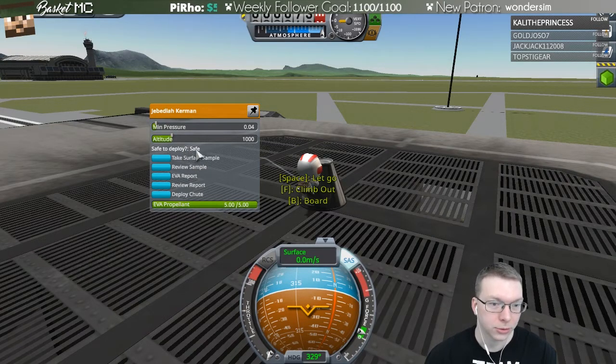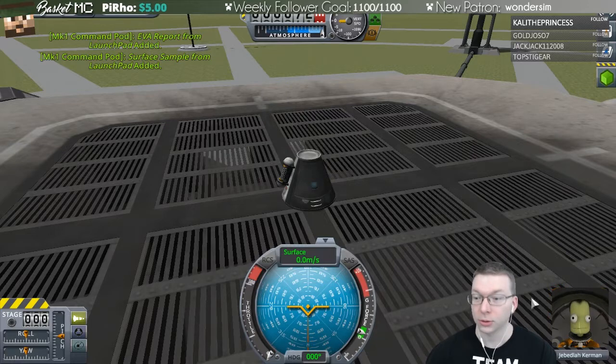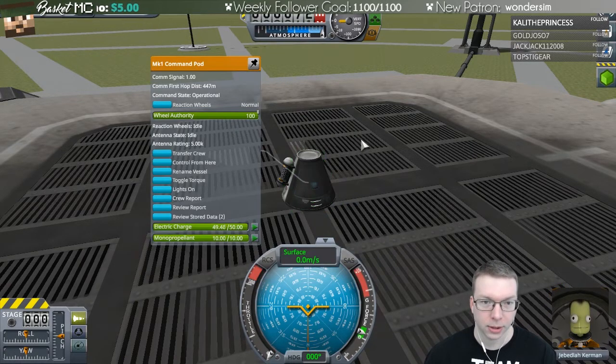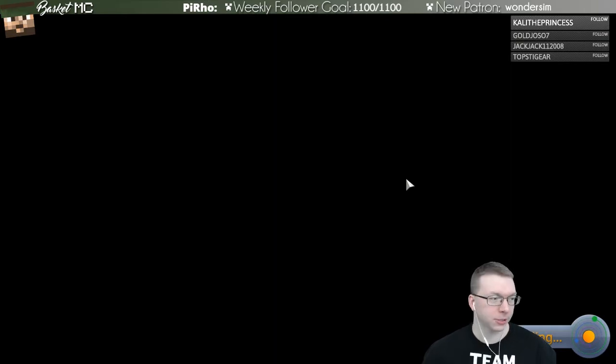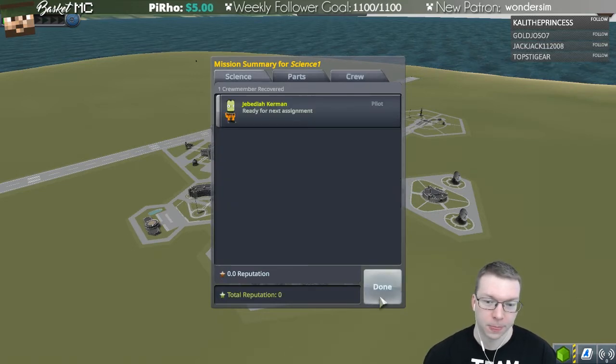There's a safe-to-deploy indicator for the parachute, which might be interesting later on. We get back on board. My plan is to have as little deaths as possible — no deaths if we can manage it. We recover the vessel and got some science.